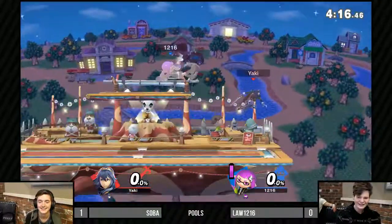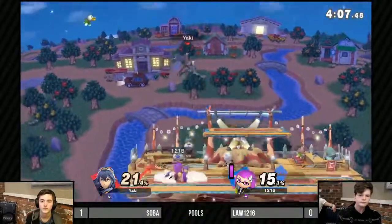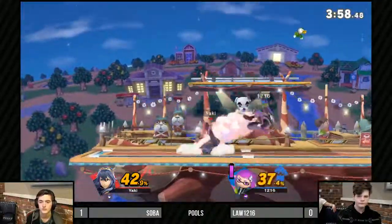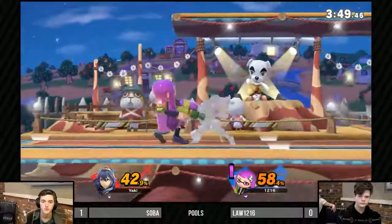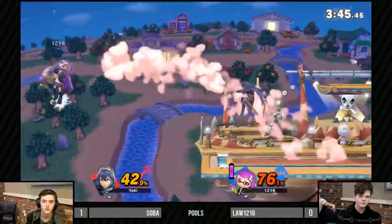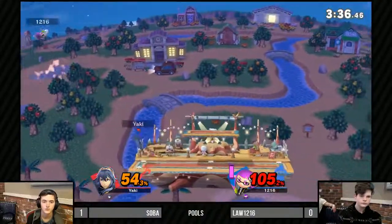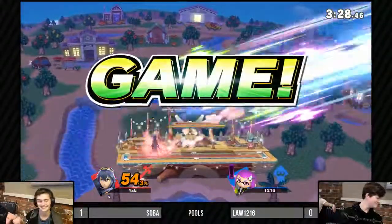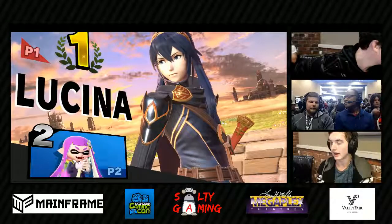Back to Soba bringing it right back. When you're down you need to start going for those kooky mix-ups and taking risks. Law is getting some juggling in at 31% and has the lead. I would have liked to have seen a splat bomb during that empty hop — splat bombs are a really interesting zoning tool. They explode on contact, and if not, they're on a timer, so they control stage and act as a projectile. F-smash comes out and takes it — Soba takes the set 2-0 over Law.